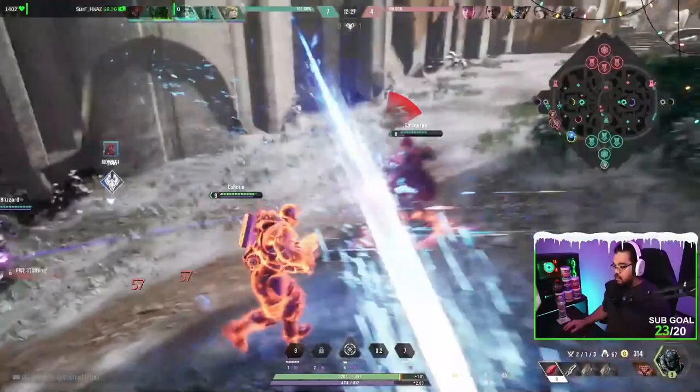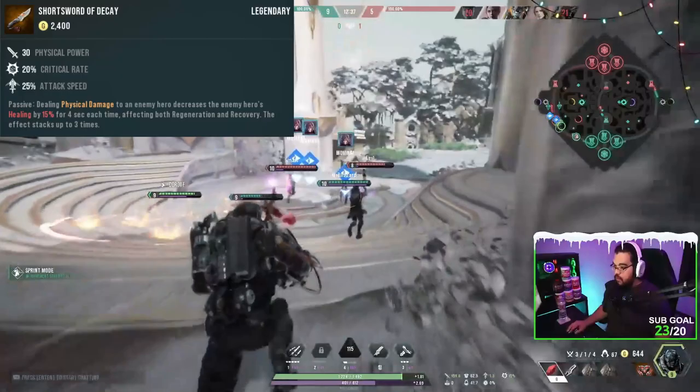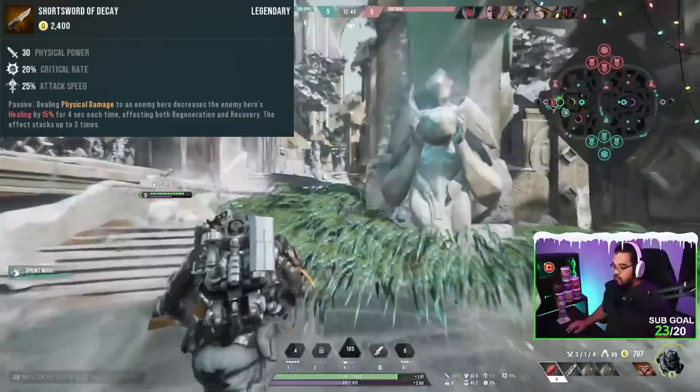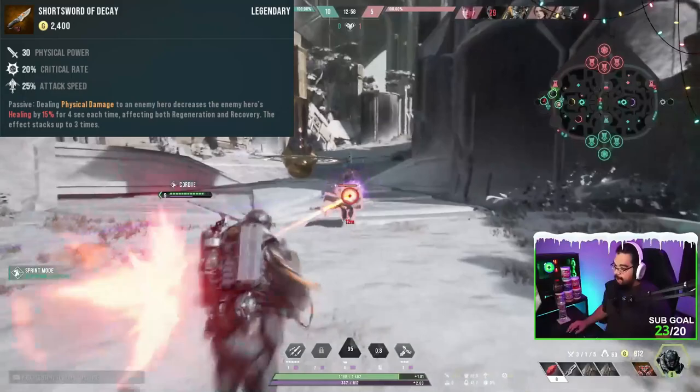After that, your next item is going to be situational depending on the current game. If there's a lot of healing on the enemy team, a lot of health regen, you want to go with Sword of Decay. This is going to decrease that healing. It gives you 30 power, 20% critical hit, and 25% attack speed. The passive - dealing physical damage to an enemy hero decreases their healing by 50% for four seconds, stacking up three times. So if the enemy team has a lot of sustain, like Gnarbash or Chimera, this is the item you want to counter them.